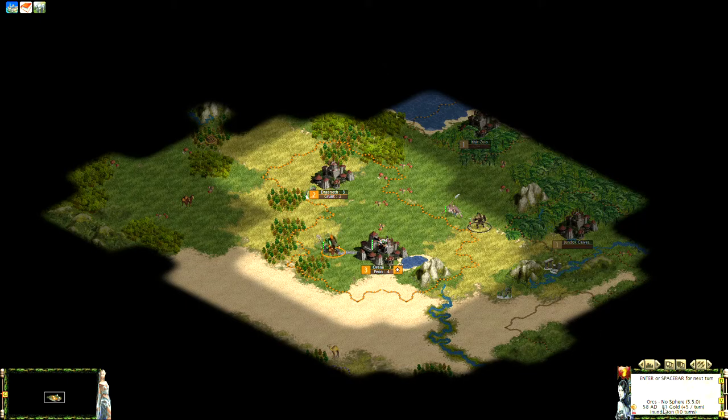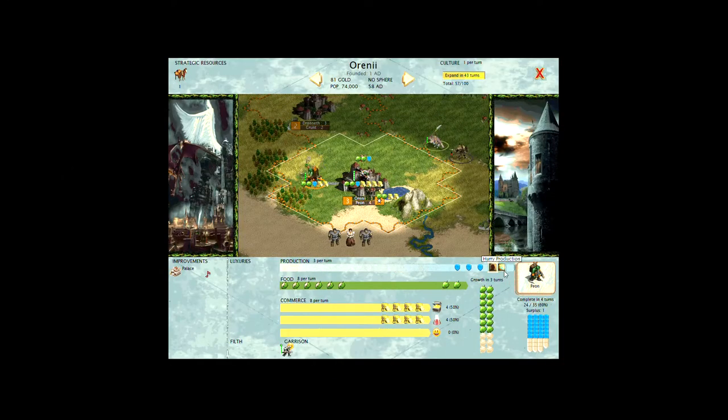You always want gold — if your gold goes negative, you'll start losing units or buildings every turn because they require maintenance. The higher your gold, the more you can trade for technologies. Also, depending on your sphere type, you can hurry units or buildings. Some spheres require sacrificing population to hurry production; others let you use gold at a three-to-one ratio — three gold gets you one shield — in Tides of Crimson.